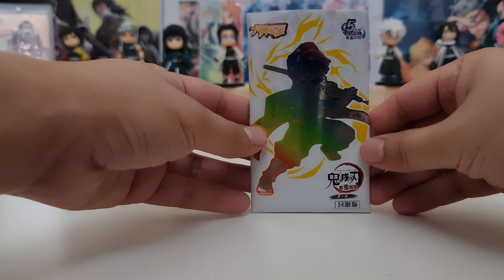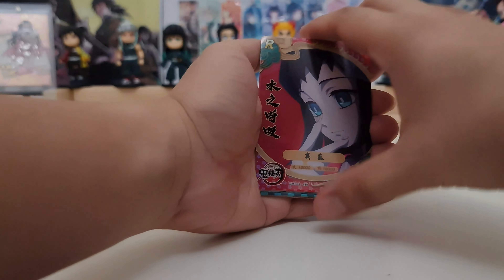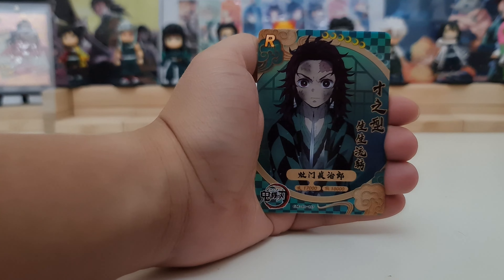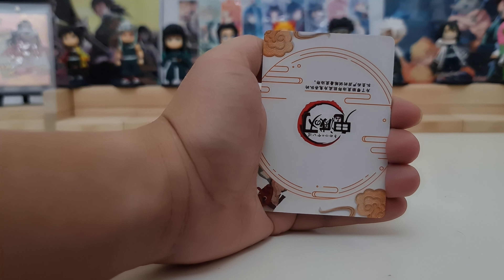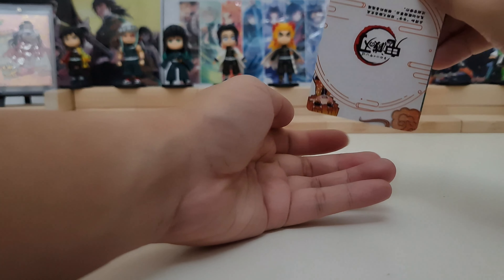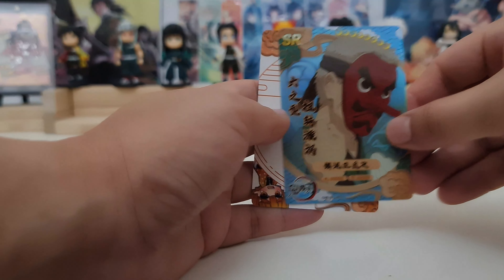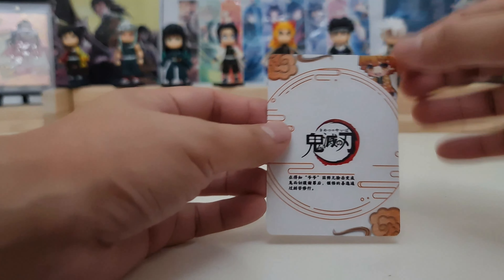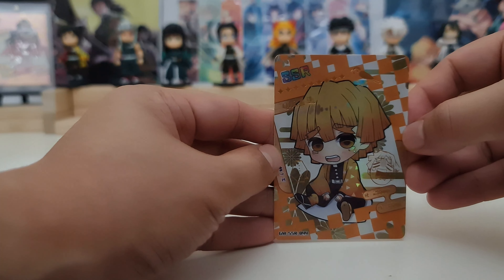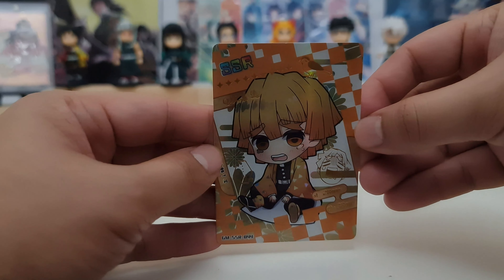Okay, first pack. We have rare Makomo, rare Tanjiro, another rare Tanjiro — that's a reverse card. Then we have SR Urukudaki. And our hit — I think this is a chibi card of Zenitsu — SSR! So our first hit is SSR Zenitsu, and it's a chibi Zenitsu.